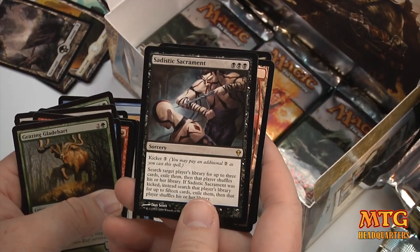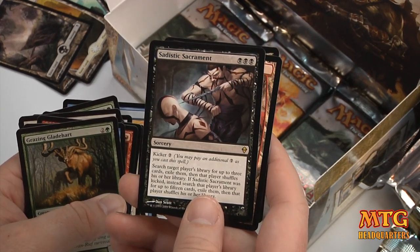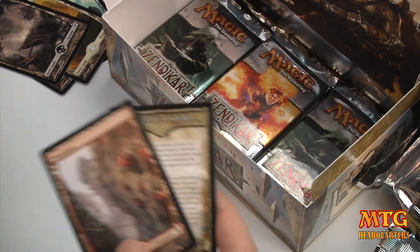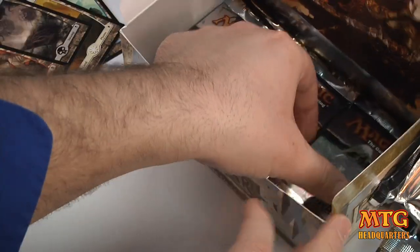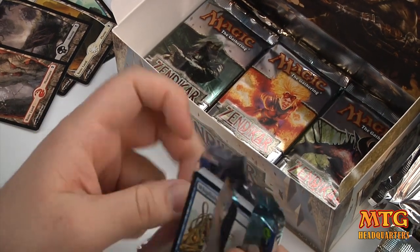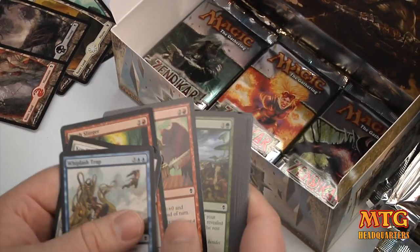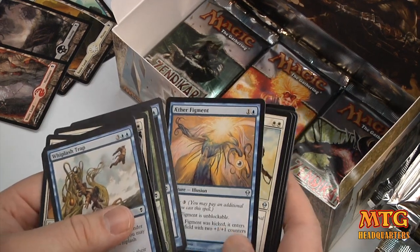Sadistic Sacrament — 3 black, with a 7 kicker. Search target player's library for up to 3 cards and exile them, then that player shuffles. If it was kicked, search for up to 15 cards. Holy guacamole! Ladies and gentlemen, I don't like our odds of opening an on-camera Priceless Treasure, even though my luck has been very good in the past.